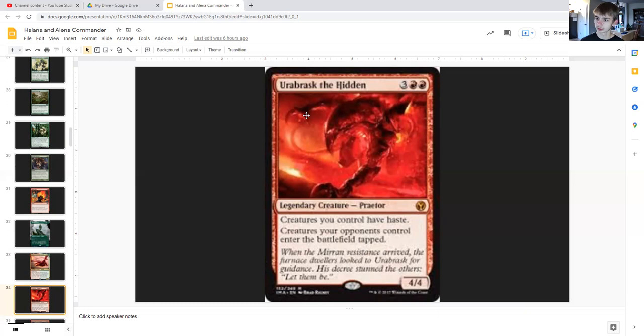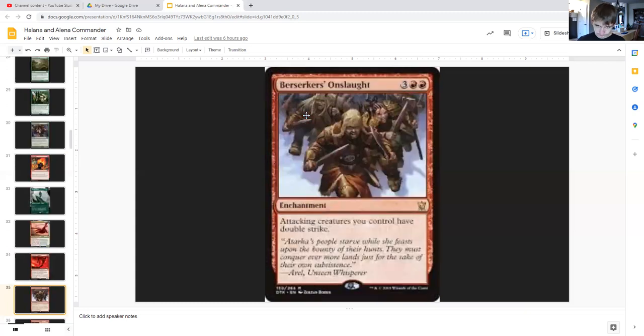Urabrask the Hidden for three generic and double red is a legendary creature four/four that gives creatures we control haste and creatures our opponents control enter the battlefield tapped. Berserker's Onslaught for three generic and double red is an enchantment that gives attacking creatures we control double strike.